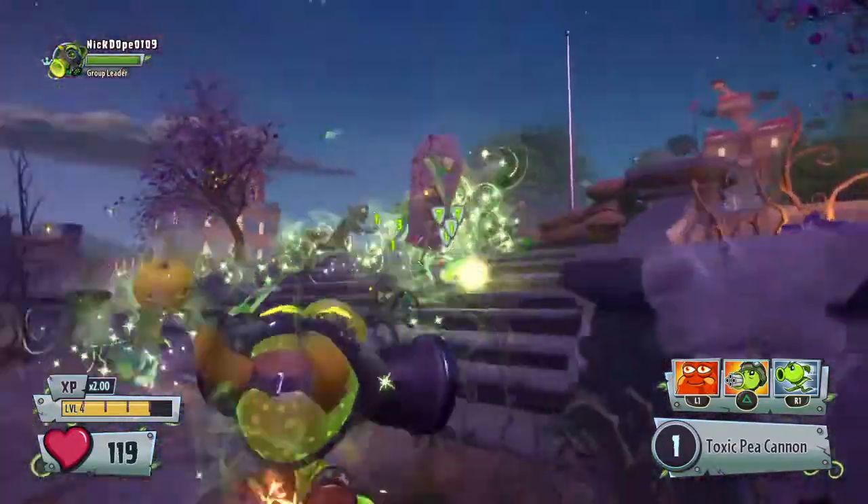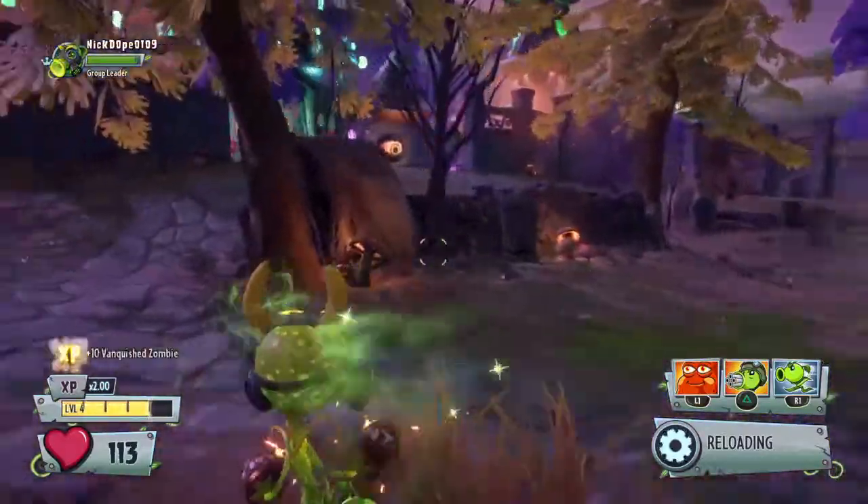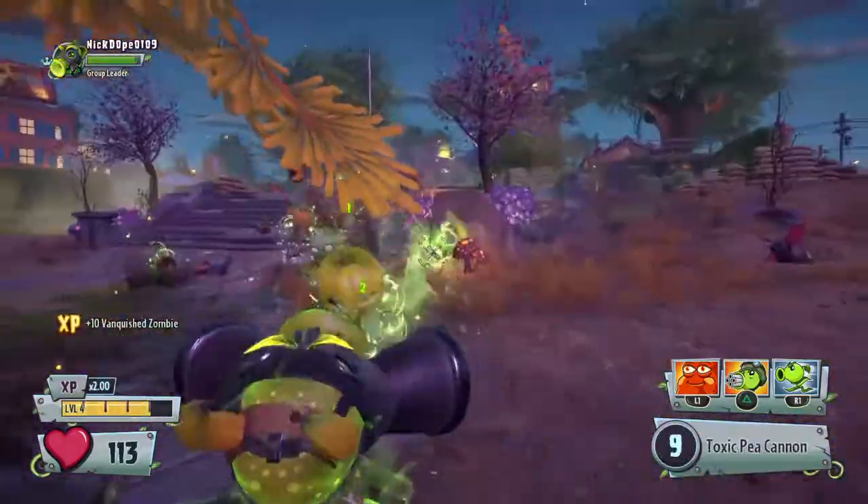It can be any peashooter that has the haste ability — you know, the one ability that looks like it's running.